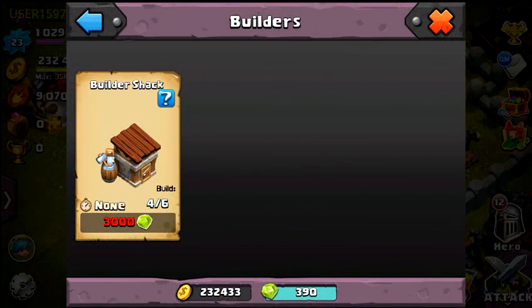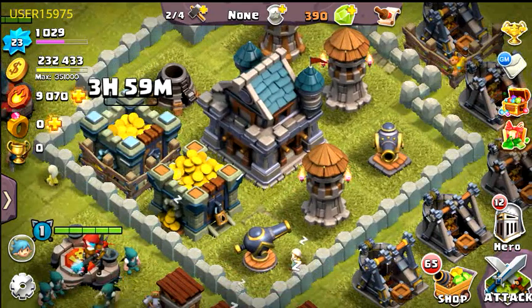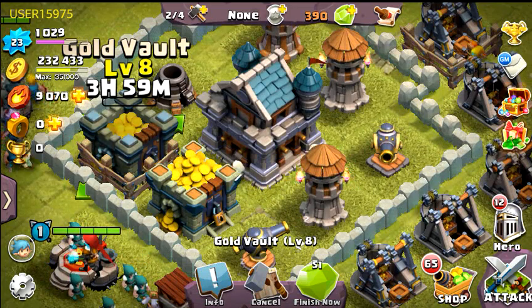You can finish the upgrade early for 51 gems — saving gems, you should already know that. You can also hire more builder shacks to quickly expand your base even more. Anyway, this is the Floridian on Clash of the Lords 2. Take a look at that level 8 gold vault on the way to level 9. If you like my videos, be sure to hit the like button, and as always, have fun and subscribe.